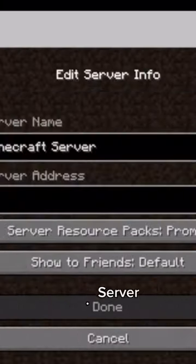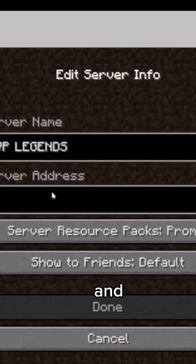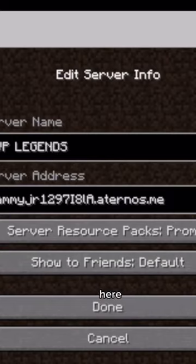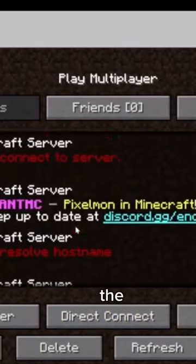Press Add Server and name it whatever you want — for example, 'PVP Legends' — and paste the IP. The IP is in the description, or you can copy it by pausing the video. Then press Done.